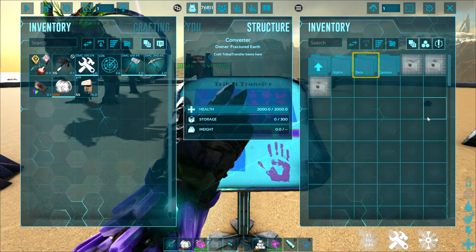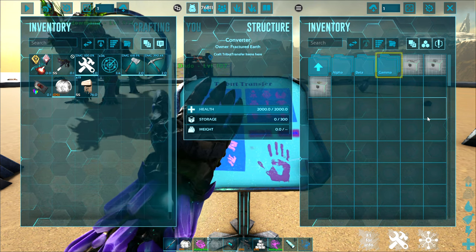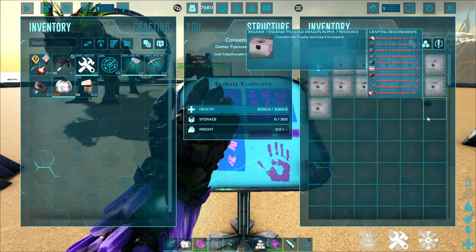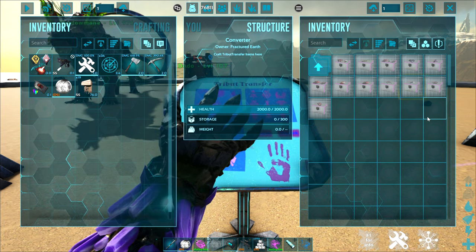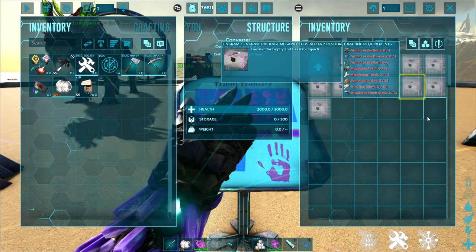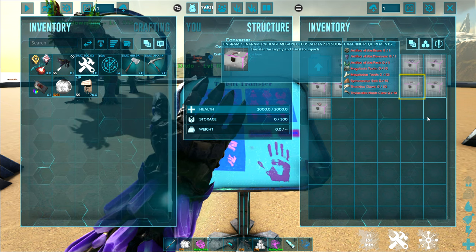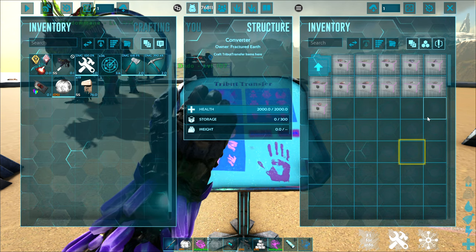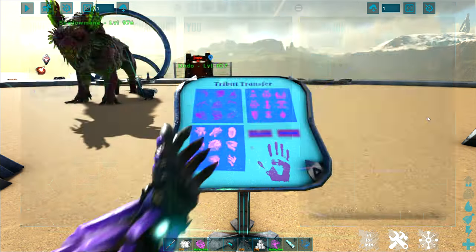With this, you can select Alpha, Beta, Gamma, or any of the Extinction Titans, and for the different maps and different fights, it'll tell you exactly what you need. Put all of that in the inventory and it will package it all up into a nice little box. Take it with you to wherever you're going to do the boss fight, use it, and it will open up and put those items back in your inventory so you are instantly ready to go for any boss fight.